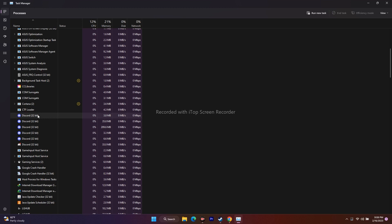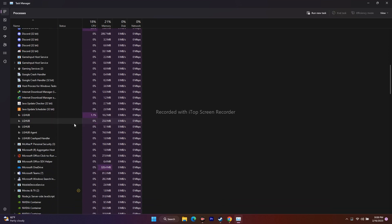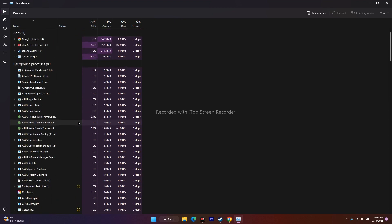Applications like Discord, Riva Tuner, antiviruses, and LG Hub can drain performance. Select each one and click End Task, one by one, scrolling down to close all overclocking applications. This did work for many users and you should try this as well.